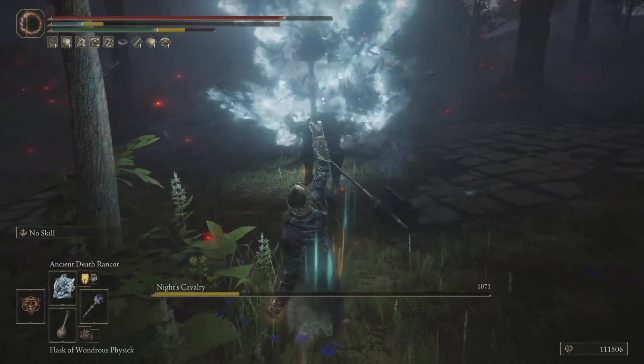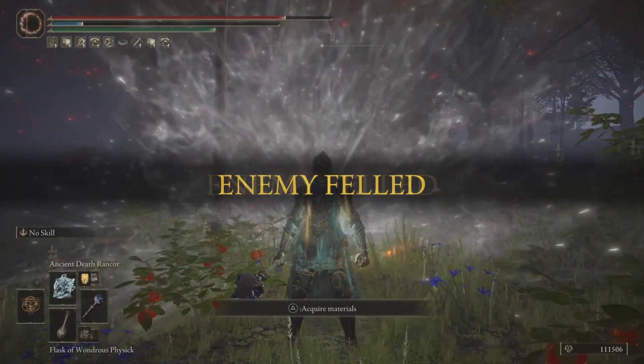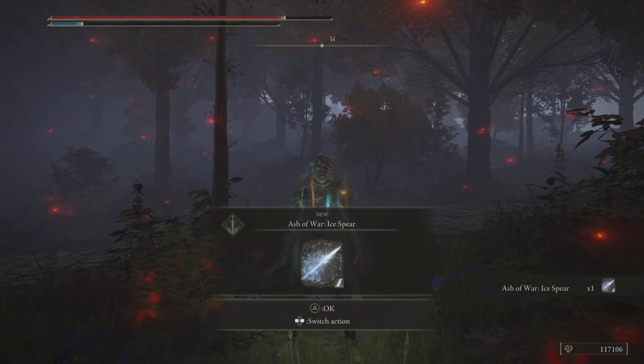Now he's off the horse. Go ahead and Rancor this dude down — and boom, he's down for the count. And we are going to get ourselves an amazing Ash of War called the Ash of War Ice Spear.